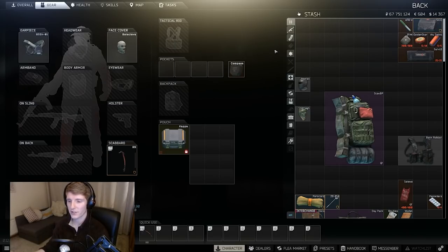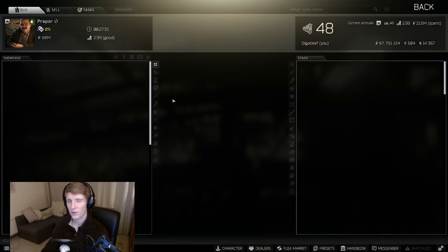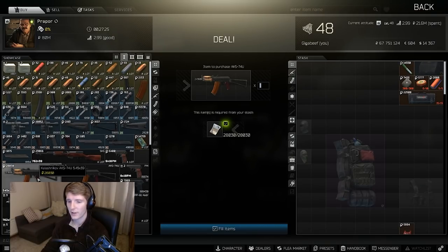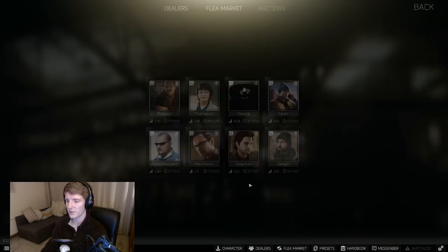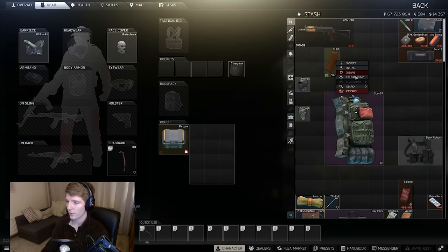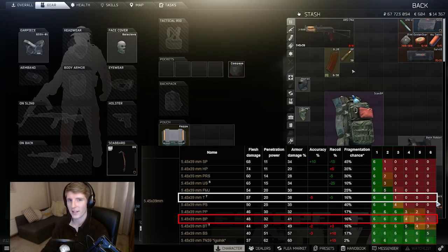In terms of weapons to start with, the one I tend to run right from level one is the AKS-74U from Prapor. From stock these have 90 vertical recoil and 53 ergonomics — for a stock gun that cheap, that's not terrible, and they're 28,000 rubles. The beautiful thing is that at the beginning you can't really buy good ammo, but these come loaded with BP rounds. BP is mid-tier but much better than the T rounds you'd otherwise buy from him.